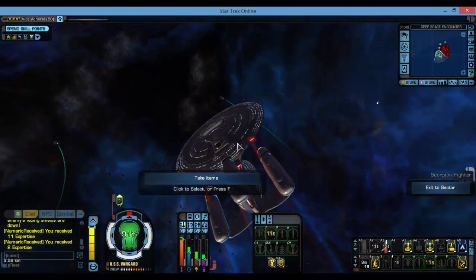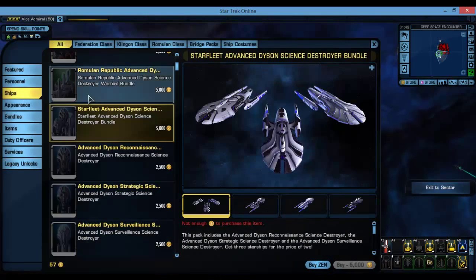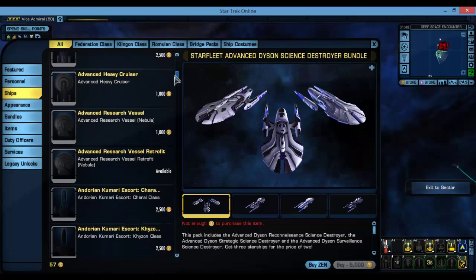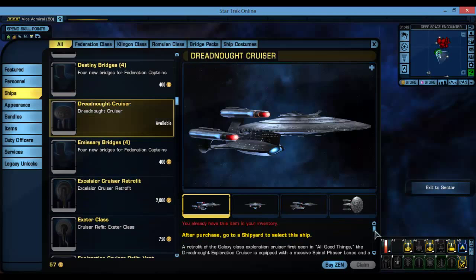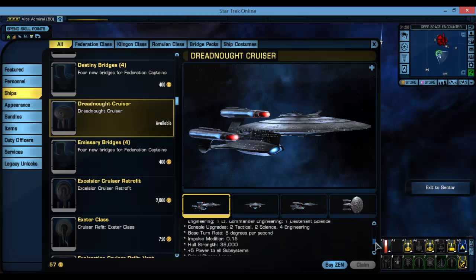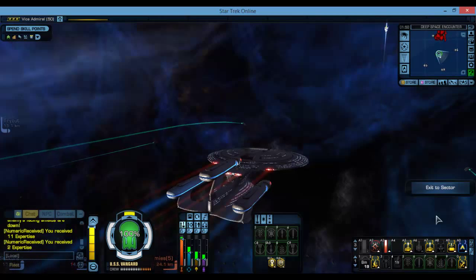This is the Dreadnought Cruiser. You can purchase it from the C-Store. It's a Federation ship, I believe. It's got to be Vice Admiral rank. It's got four front and back weapons, and it comes with a spinal laser lance. You can use a cloaking device, and it can equip cannons, so that's also helpful.